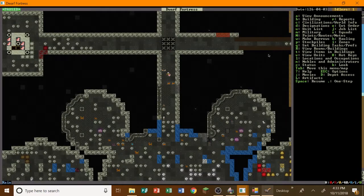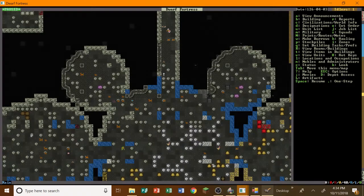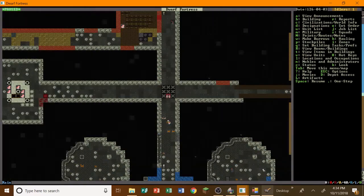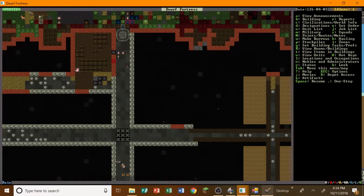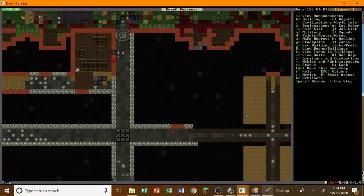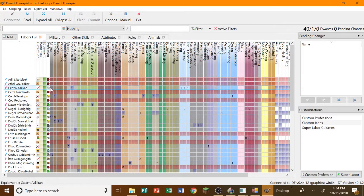Hello everyone, I'm Toko and welcome back to another episode of the Dwarf Fortress War of the Ages series. So today, where we last left off, we were starting our military. It didn't get very big — we got about four. I was thinking of maybe adding a few more, but four is fine for right now. We don't have too many people to spare at the moment.